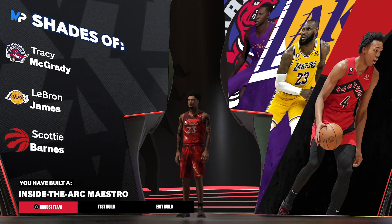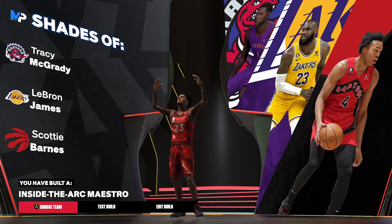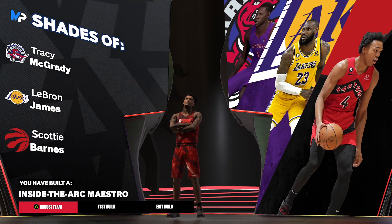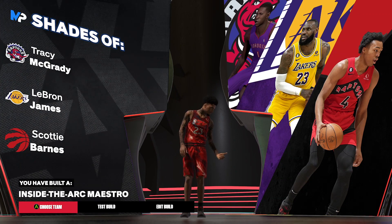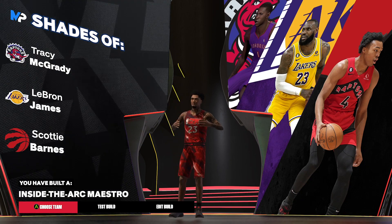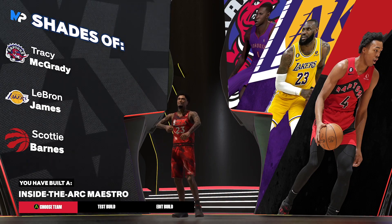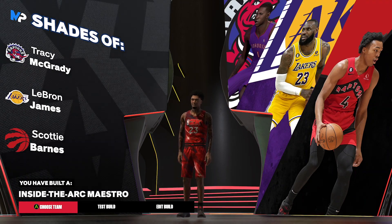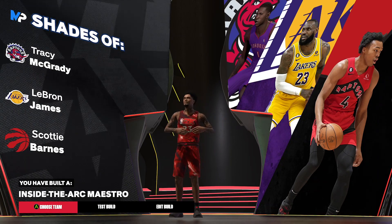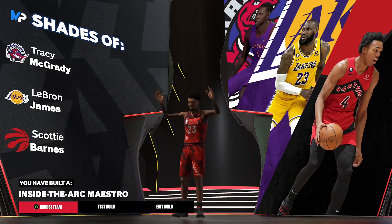Now this build by itself has a weird name, but it sets in the same — inside the Anchor Maestro. You can see the LeBron James right here on the screen. Now I made this build have contact dunks and also blocks. I tried to resemble LeBron James. Now it's not the exact same specific play style as LeBron James, but it has the height.